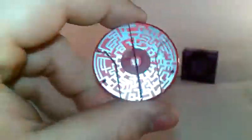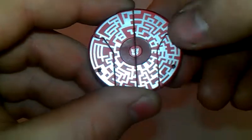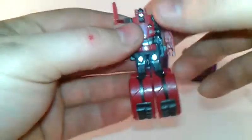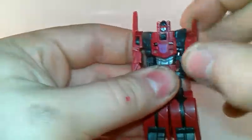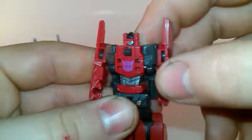Now we'll grab Frenzy. It's the same thing as Rumble — very nice paint applications, a very nice Decepticon symbol in the middle. Same stuff on the back just like Rumble, and the same gimmick. He didn't want to go at first, but there it goes — jump action to transform. Rotate the hands down, get the little stubby feet out, and you have Frenzy.